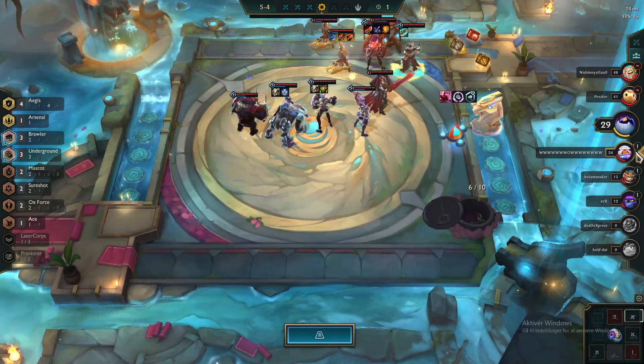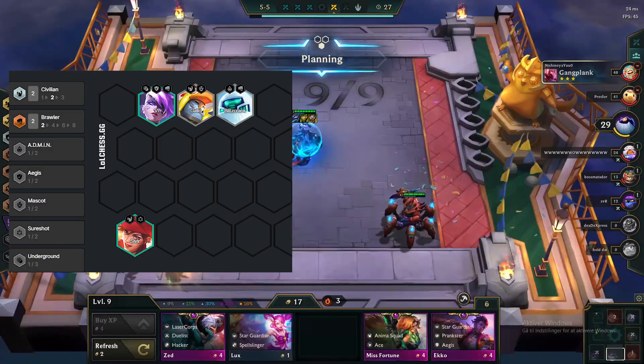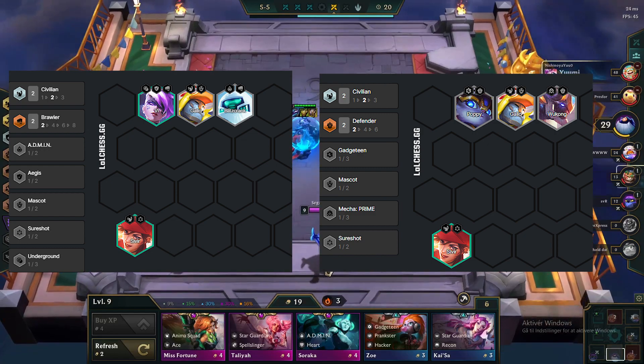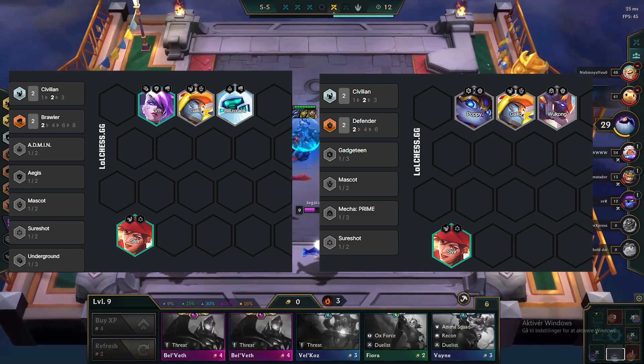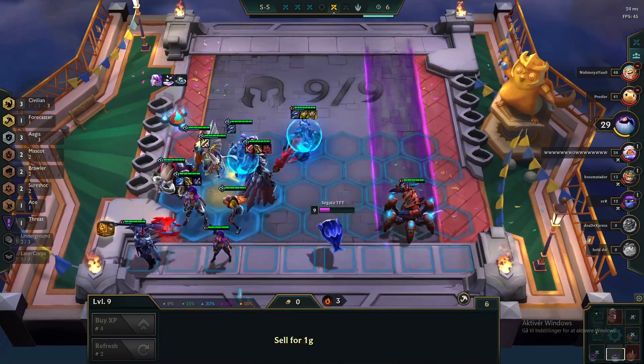You would start off the game by playing something like 2 Civilians and 2 Mascots, but other options could be Brawlers or Defenders. Whatever you get to 2-star, play around that frontline unit. Put your tank items on the strongest frontline unit and use Sevilla by default as the item holder for later. Remember to pick up a second Sevilla for moving items over in the mid or late game.